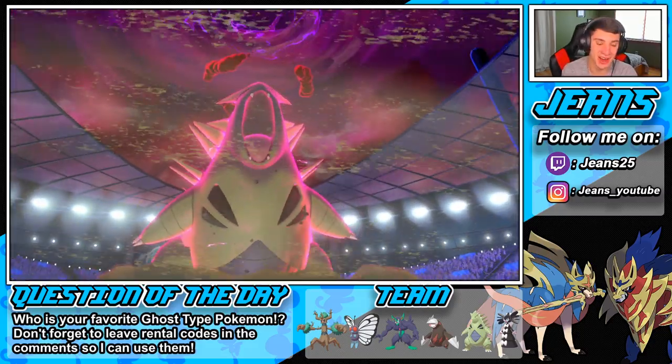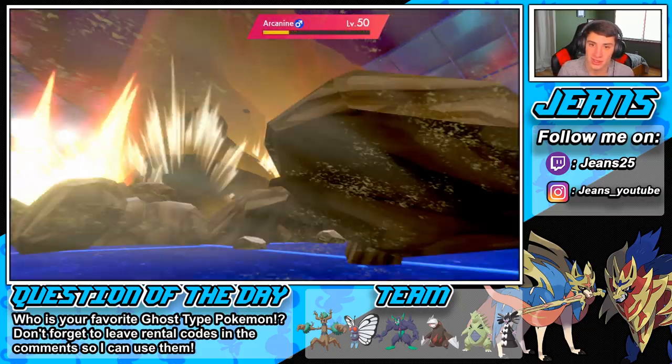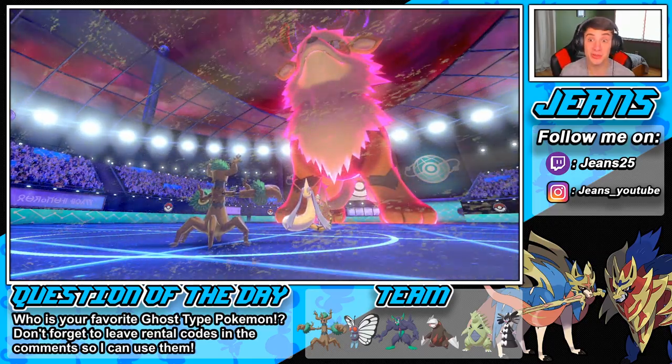I might go Butterfree to get the sleep, or go for Fake Out, or Trevenant could burn somebody. Let's go Grimmsnarl into Trevenant with Sandstorm in the back — we could play a Trick, which could be type nice. Grimmsnarl has Fake Out too, so this is the better call over Butterfree since there's no Intimidate Pokemon on his team. In the last match we got Intimidate Arcanine, got the speed, put Milotic to sleep.